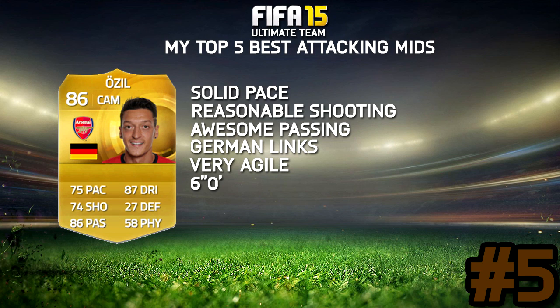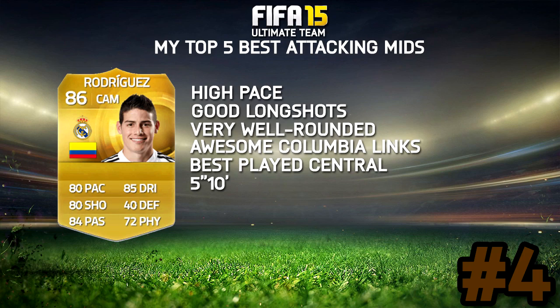Number 5, we're going with Özil. Solid pace — 75 pace is pretty good. Really nice passing, and he feels very agile, very quick on his feet. He's also 6 foot tall, which is excellent because it gives you a little extra height where you'd usually have a shorter player. His German links mean he can link up nicely with players in the Bundesliga. I was put off by his pace at first, but it's not warranted — he's a lot faster than you'd think.